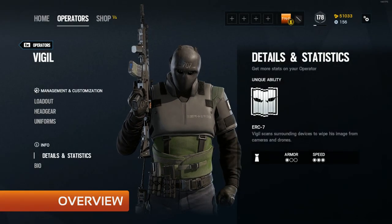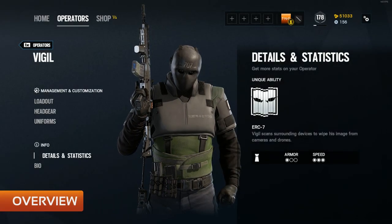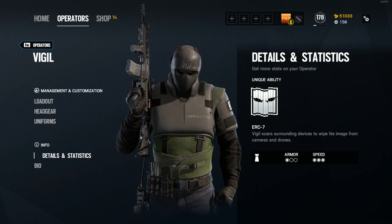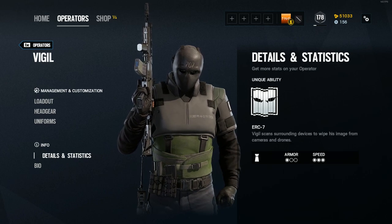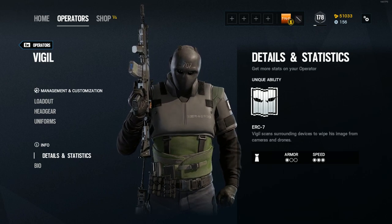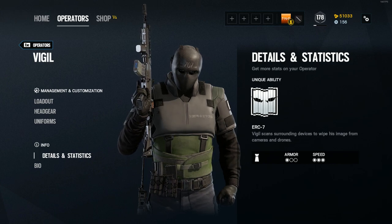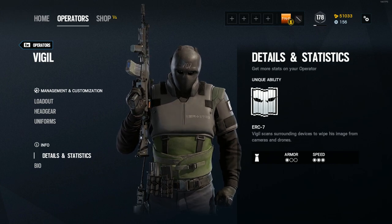Vigil is a one-armor, three-speed defending operator from the South Korean 707th Special Mission Battalion. He was introduced in Operation White Noise along with his compatriot Dokkaebi, as well as Zofia and the Tower Map. Vigil is perhaps the best roamer in the game, and is a great pick for those who enjoy playing mind games with the attacking team.